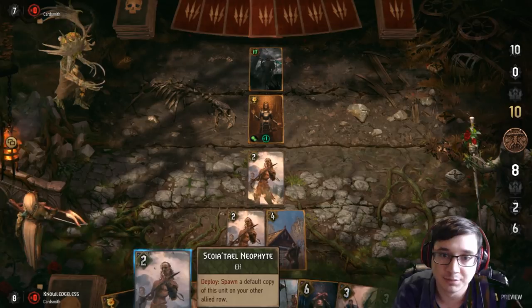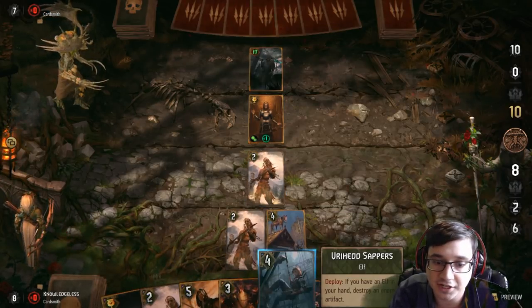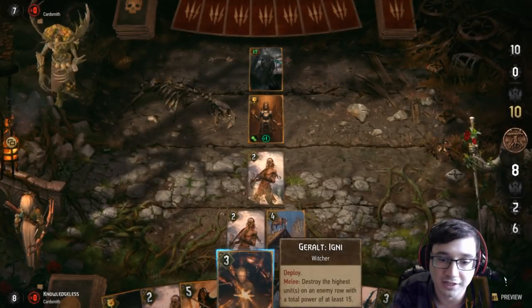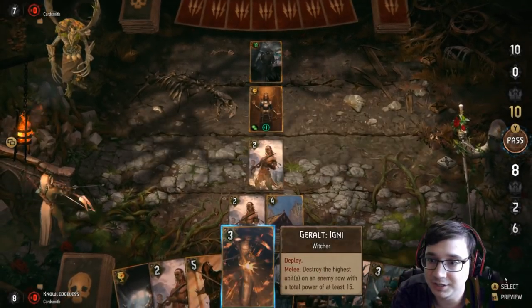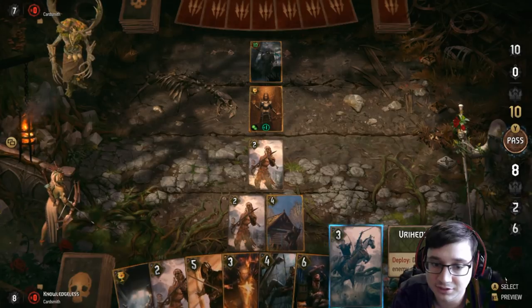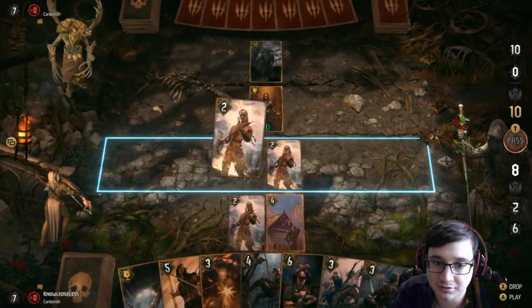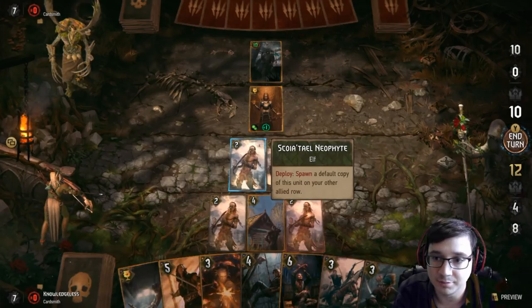So that's his big unit. If he buffs it up with the tactical advantage, I can kill it with Igni. He played 10 points. I'll play another neophyte — none shall tread on us — and I'll pass.